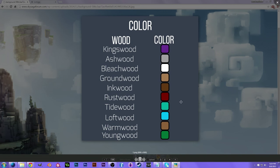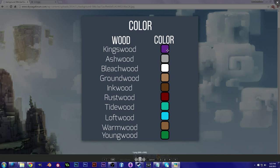Let's take a look at color. There's a ton of wood right now, and each one makes your sword or tool's hilt a different color. Kingswood is purple, Ashwood is light gray, Bleachwood is white, Groundwood is light brown, Inkwood is dark brown, Rustwood is red, Tidewood is aqua, Loftwood is light blue, Warmwood is medium brown, and Youngwood is green. That's the color your weapon or tool's hilt will be. Also, if you make a torch, it'll be that color — the flame will be that color.